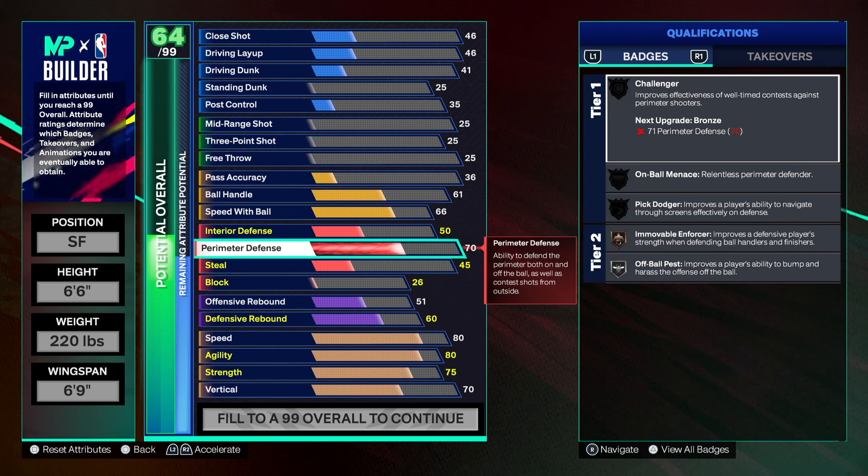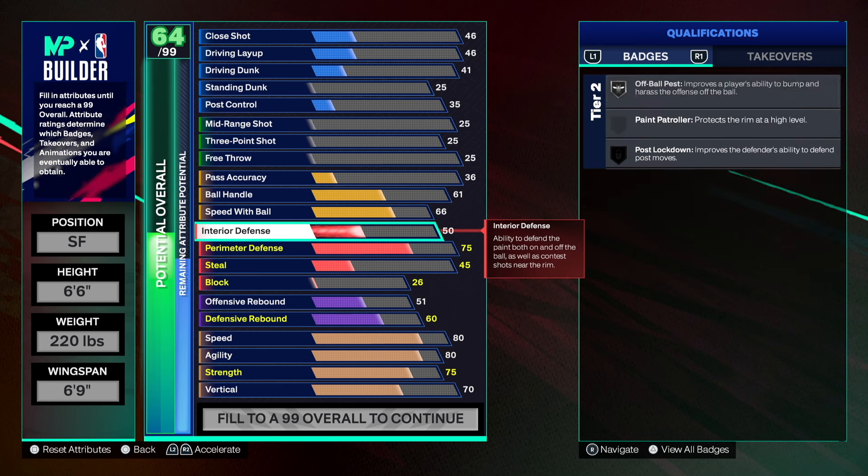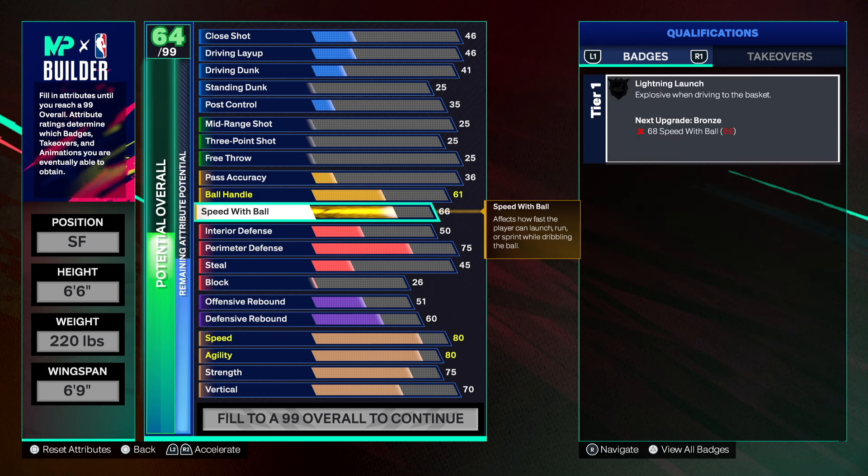He only had a 70 steal, but look what happens if you go 70 — you only get a Motor badge. But if you go 71 you get Challenger, and at 74-75 you get more badges. So at least we'll be able to play some decent defense — we get some nice bronze and silver badges for defense so we can play good perimeter defense.